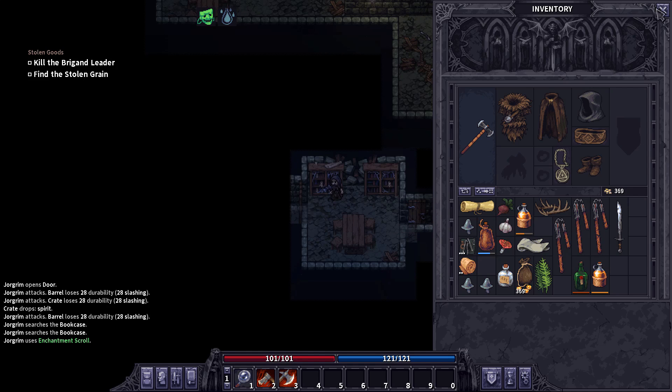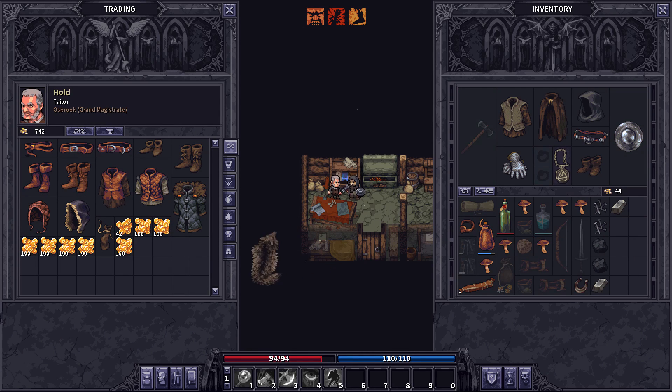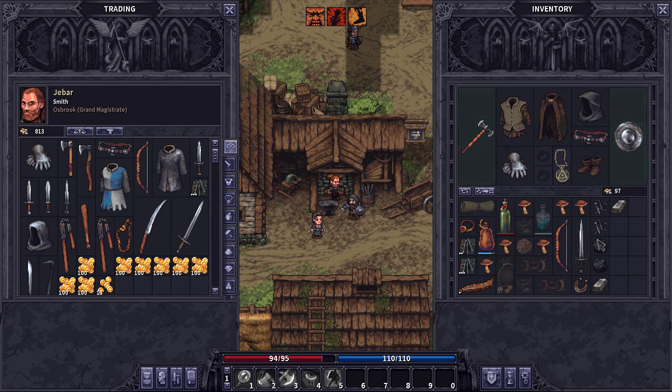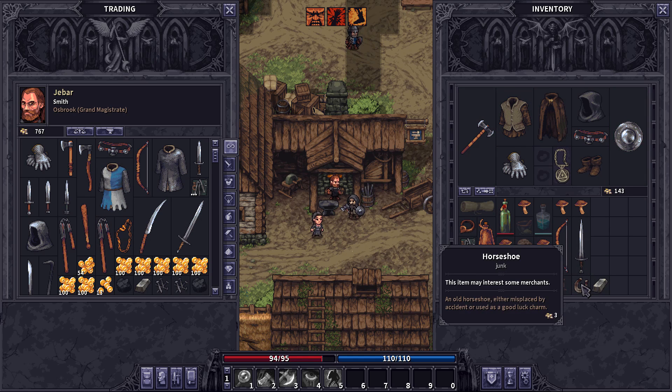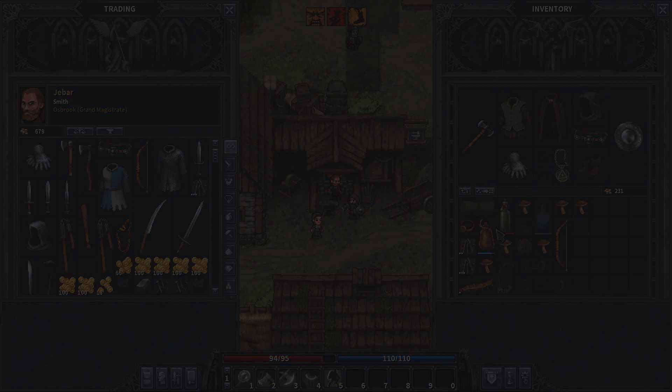The last thing to be careful about: when you get back to town, make sure you trade to the right vendor. Leather to the leather guy, metal to the metal guy — you get the idea. You're going to get better prices selling to the appropriate vendor. Then after you collect your reward, go through your town checklist: refill your water, repair your gear, get your meds, and save. Then do it all over again.